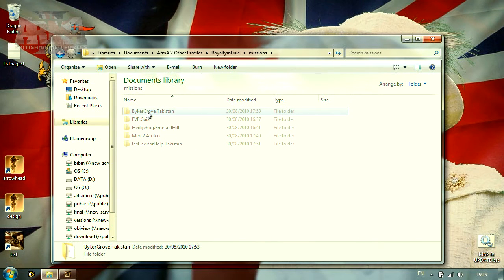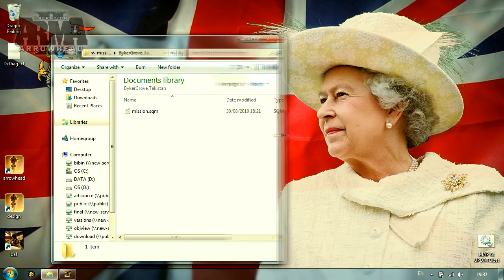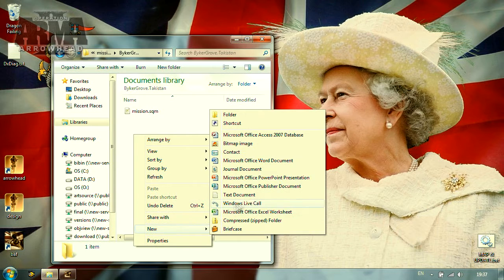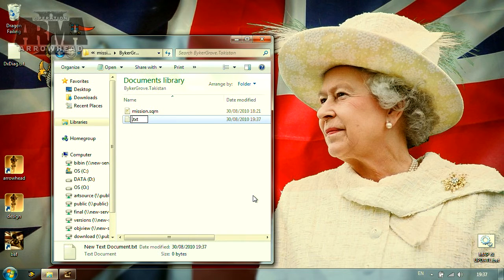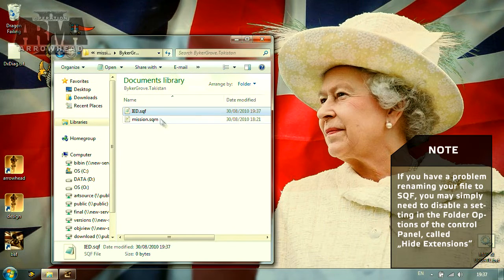Opening it up, we should see the mission.sqm, which is the mission output from the in-game editor. Now, we need to create a new file which will hold our script. To get started, let's open our favorite text editor, or just Notepad by default. Save the file as, for example, IED.sqf in the mission directory.